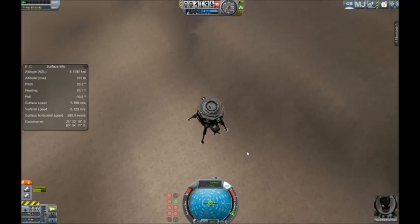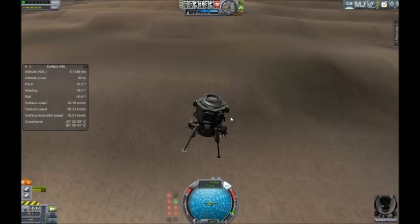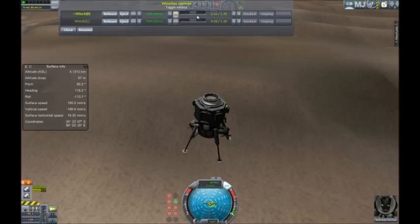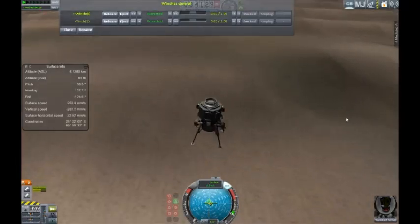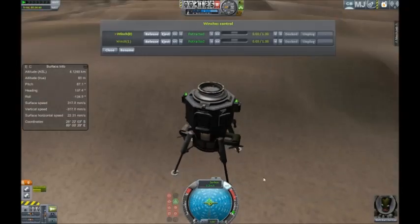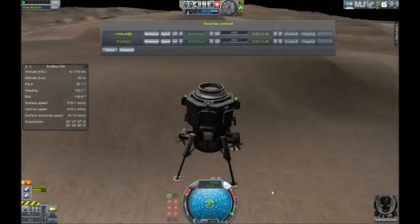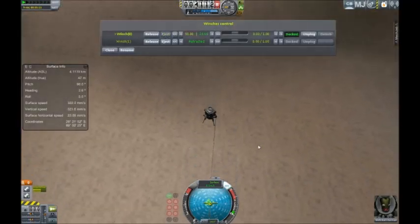Getting closer, you can start to see the surface now. Phobos has great views of Mars — you can see it now, just awesome views. I really hope that in reality they eventually do manned missions here — that would be amazing. We're going to fire the grappling hooks and I've got the GUI set up. We're just kind of hovering here — it's pretty much in space, the gravity is so low. This lander is carrying just one pilot and it's actually going to end up being kind of a base because he's not going to be able to come home. Return missions are boring anyway.